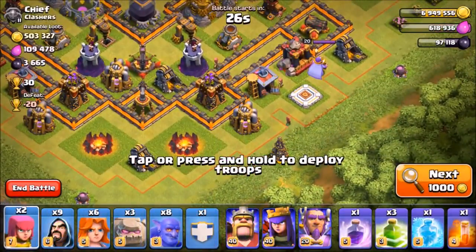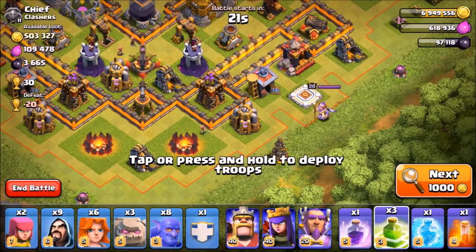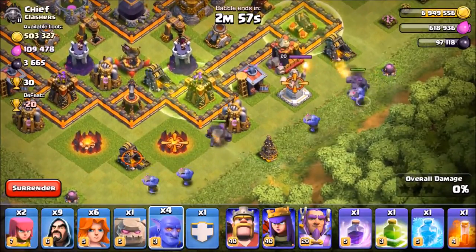Town Hall 8: the Valkyrie damage has been increased and the Valkyrie starts attacking much faster. Wizard Tower levels 5 to 9 hit points are increased, and greatly increased at the later levels — level 7, 8, and 9. Defending troops, but not heroes, now flee from the poison spell as well.